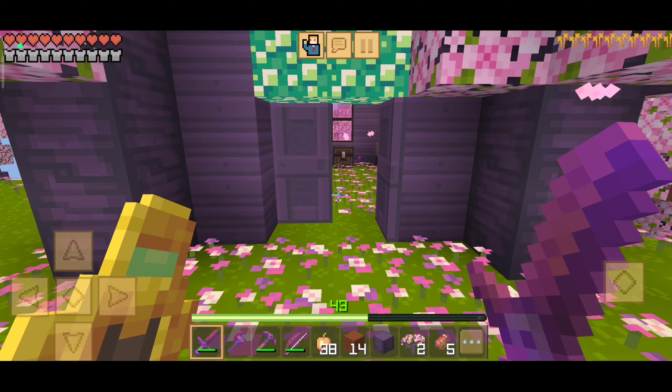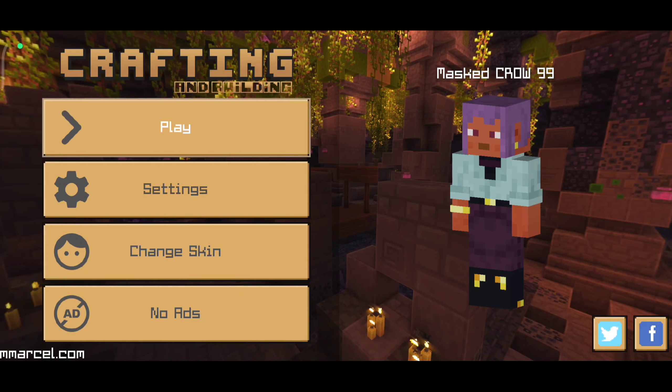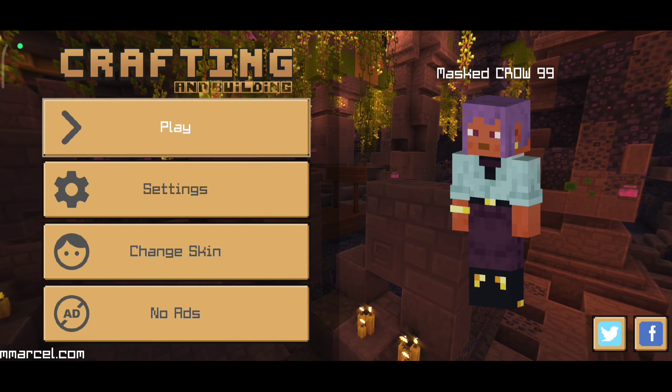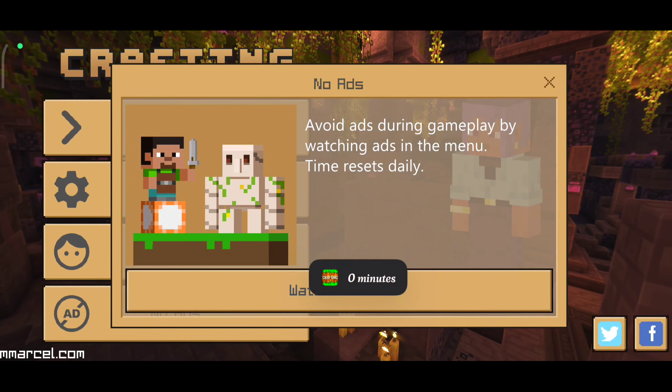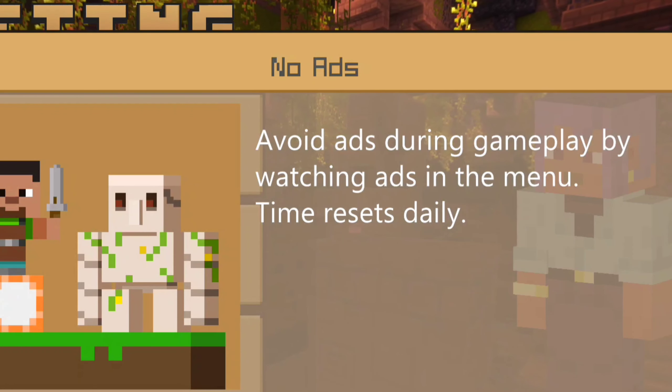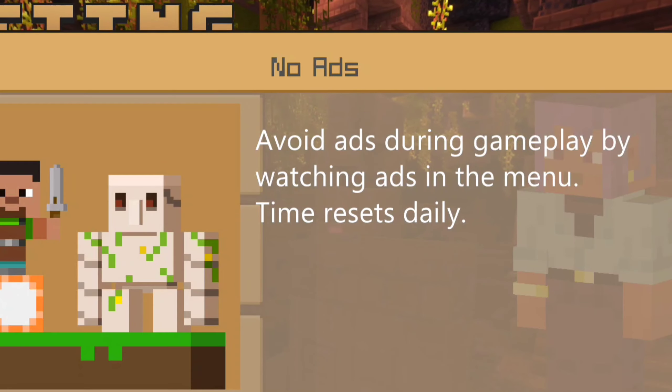To fix this problem, we are going to quit our world, come to the main menu, and click on the 'No Ads' option. As you can see, it says: avoid ads during gameplay by watching ads in the menu.